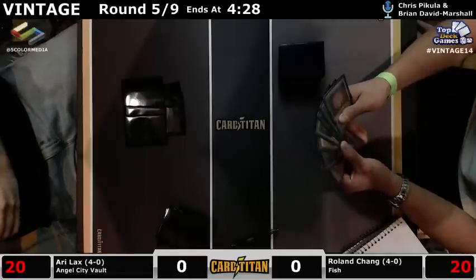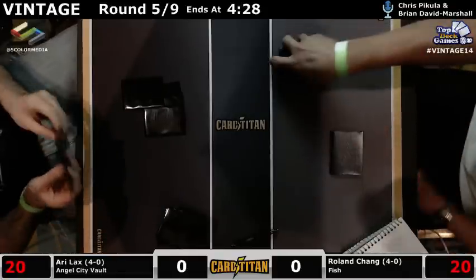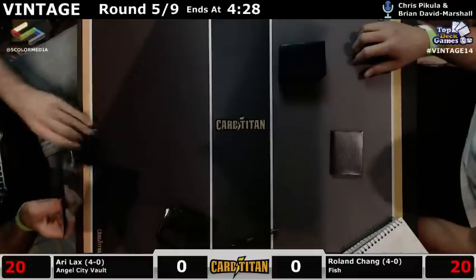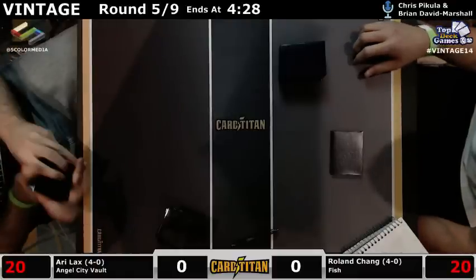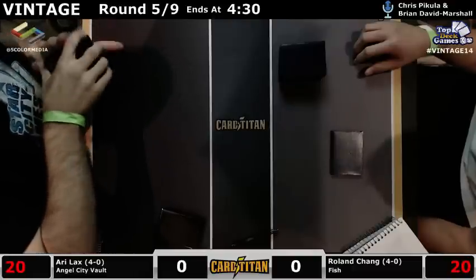Honestly, I've seen decks where you could make an argument that the Runescar Demon is just better because it's so easy to win with the one card — but no, I'll take seven cards instead, please. I've also managed to cast the Demon, which is real tough to do with Griselbrand. Four black is tough to come by. So, Ari Lax — Angel City Vault.